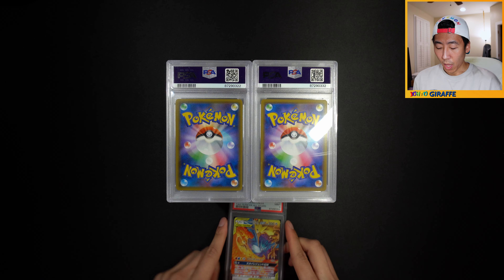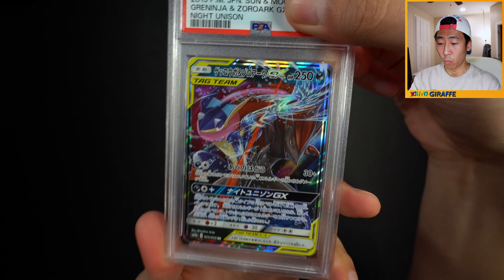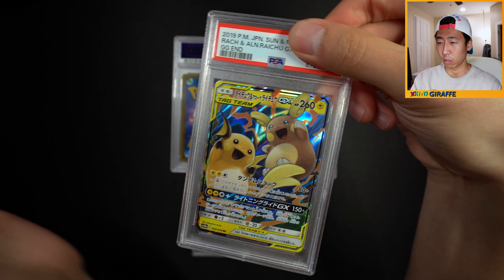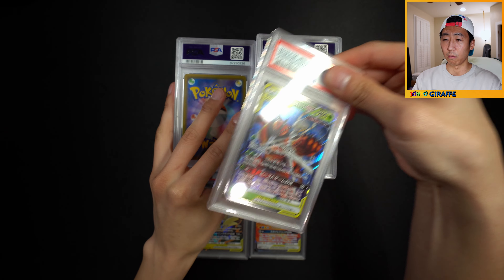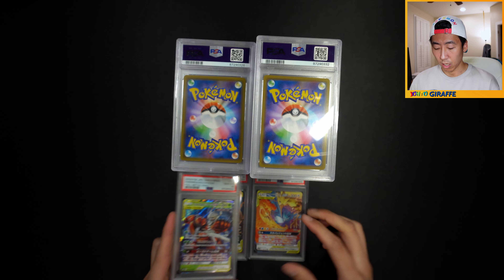We have a 9 for the Bird Trio - I'm expecting majority 9s and 10s. Most of these are pack fresh, so not expecting anything below 9s and 10s. We have a Greninja Zoroark and got a 10 - very nice. Next up, the Alolan Raichu and Raichu GX - and we got a 10! Shameless plug - all these will be on my eBay, using an affiliate link, want to keep that transparent. Next up, Buzzwole and Pheromosa - PSA 10, very nice.